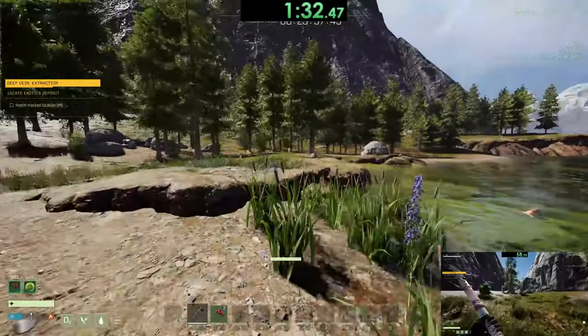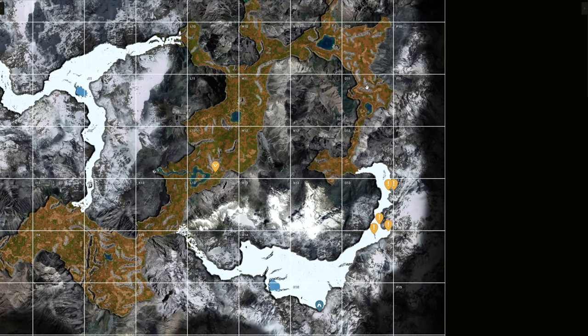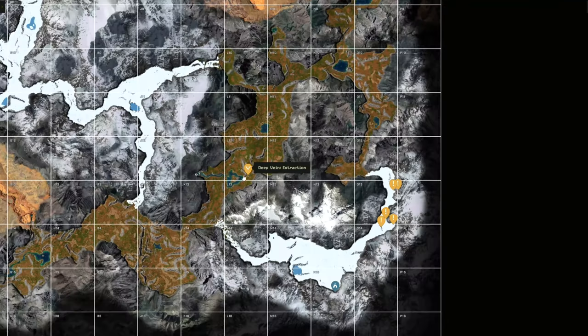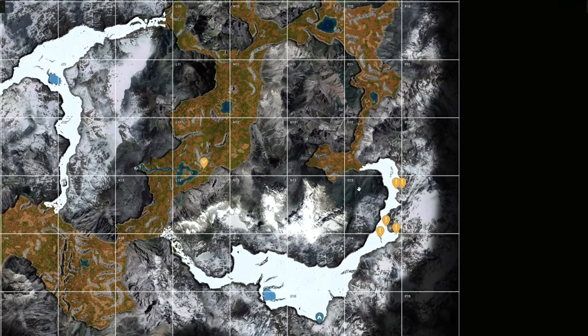Once you have your cloth armor and stamina buffs, you need to decide which route you want to take. The easiest route will take you north, but is much longer, and the harder route will take you south, but is much shorter. I personally recommend the southern route. In this run I show the southern route, but the northern route is not much different, so if you do decide to take the northern route, you should be just fine doing the exact same thing.